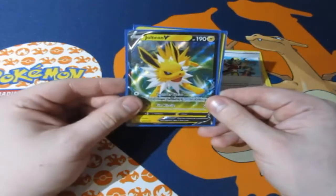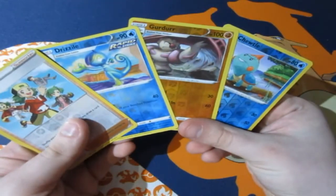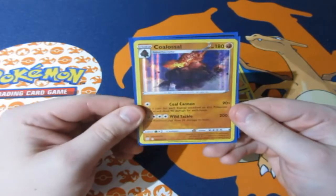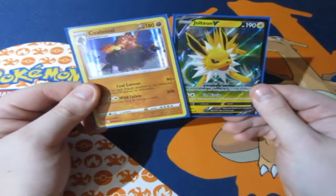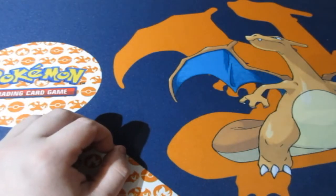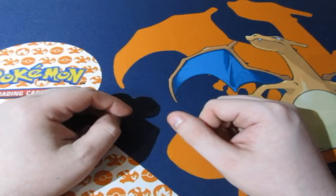So to the end of this pack opening, we get ourselves two points out of it all. Here are the reverse foils we pulled — nice. Here are our holo rares of the day: one point for the promo Jolteon V and the holo rare Coalossal super rare — not bad, I'll take it. That's two points for Jolteon. Hope you guys enjoyed it! Make sure to leave a like, subscribe, comment down below, and check out Geekretreat.com. See you guys next time, cheerio!